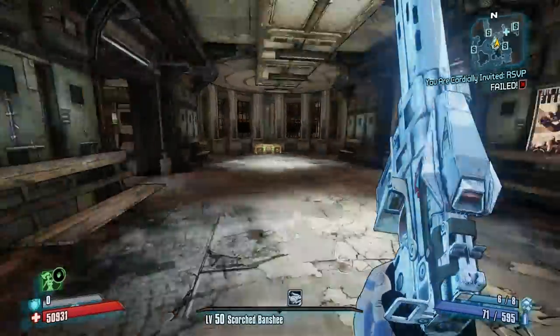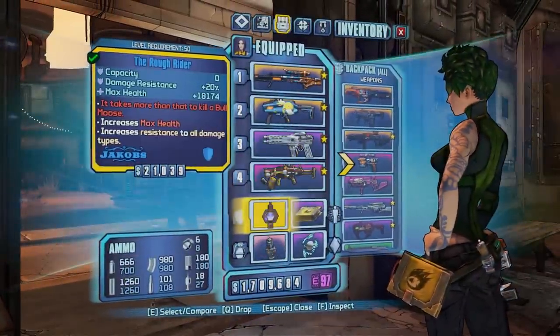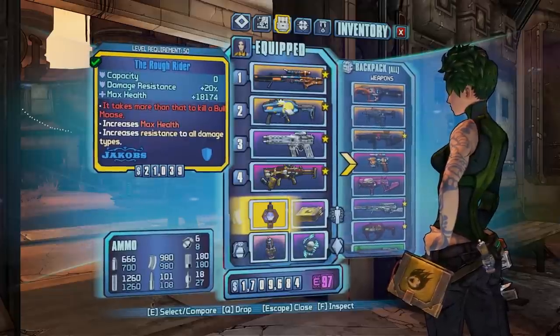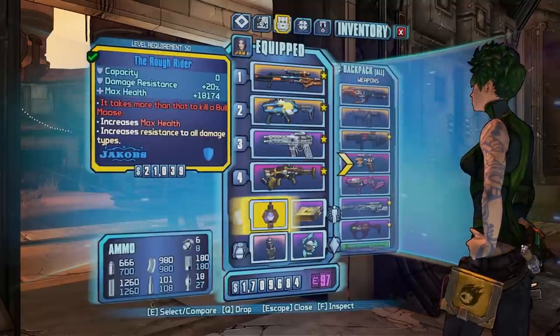Hey guys, just a cool trick I found in Borderlands here. I got the shield, which seems pretty useless at first glance. Zero capacity, does add some good health, okay damage resistance, and that red text effect — all it does is what's listed there.